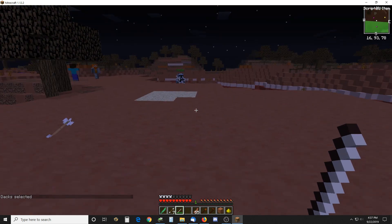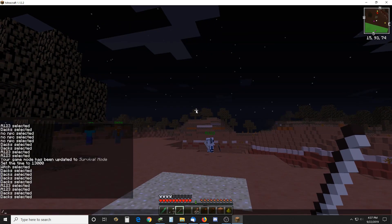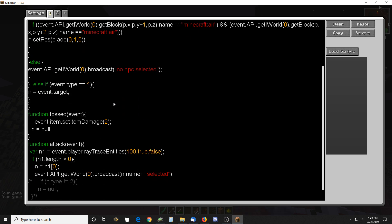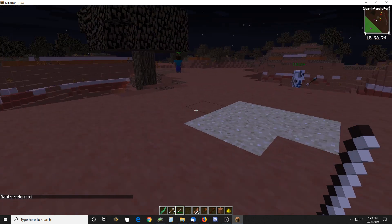Stay away from the pig. There we go. That's what this does. It's a simple script. It works on the raytrace method — oh, I have to be in creative there. It's good for a hundred blocks. Left-click selects and right-click positions.